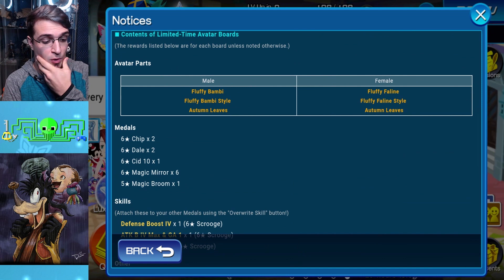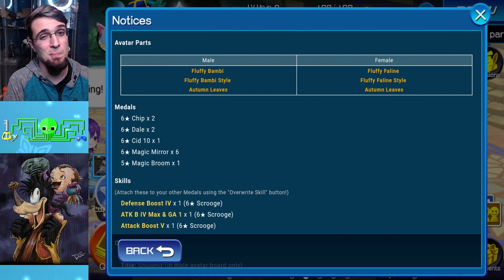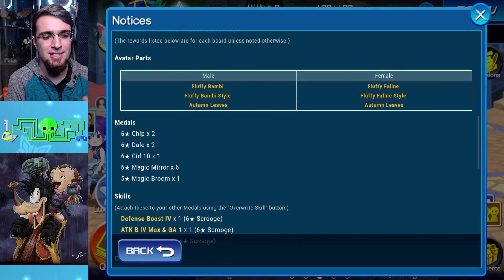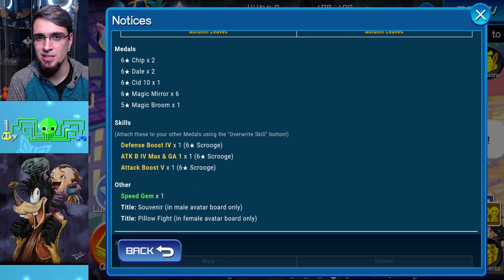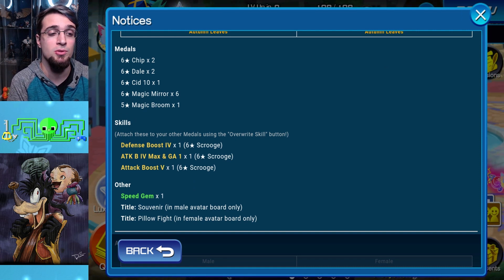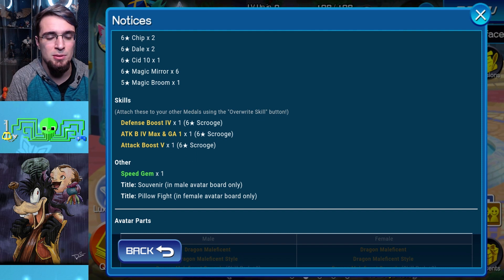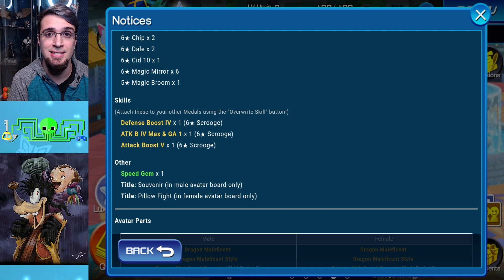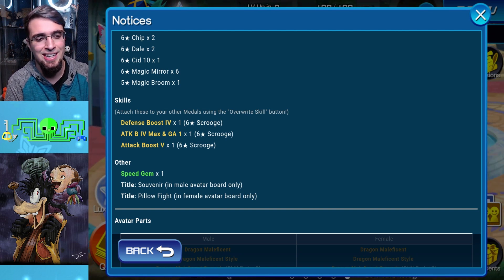For the Bambi boards, which are adorable, you get Chip Dales, Sids, Magic Mirrors, and a Magic Broom. That's not that great. The skills here are Defense Boost 4, which has its place but isn't needed in like 90% of the game — only about 10% of this game do you need Defense Boost 4. Attack Boost 4 Max, XP Gauge 1 — very good. Attack Boost 5: nobody uses Attack Boost 5s or 4s without Max, because Maxes are giving out constantly and you want that constant damage. Even for Colosseum, every event, you want to take away that RNG — Attack Boost 5 is not that great.